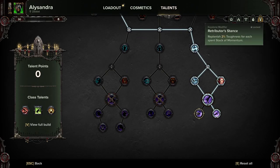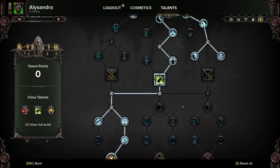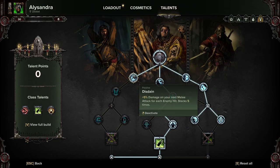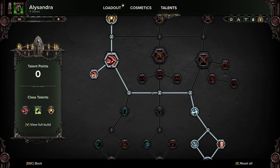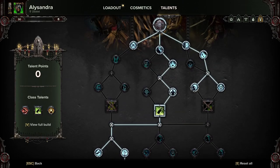We don't quite have the point to take Retribution's Stance, but it's not massively necessary to be honest. If you wanted to, you could get rid of Disdain to put it into the attack speed — totally up to you. There are a few ways you can fiddle with this build. And same as with the last one, if you wanted to get rid of all of this, you can put it into here.